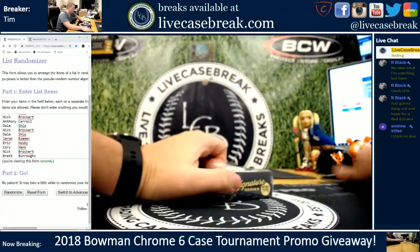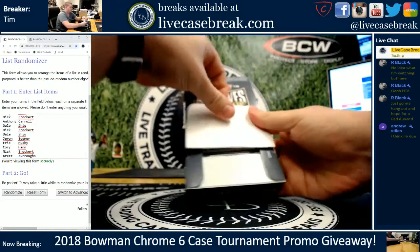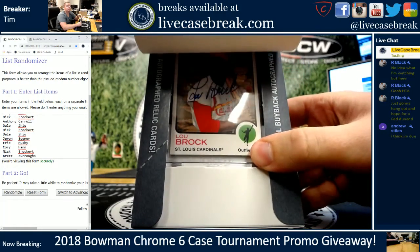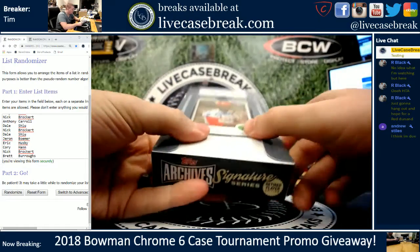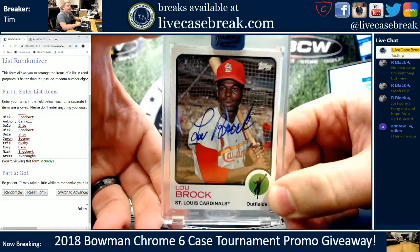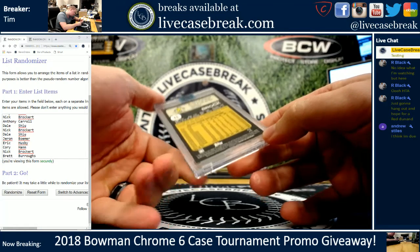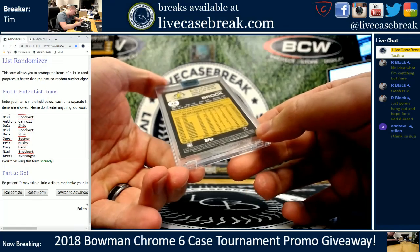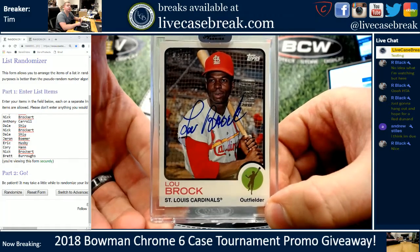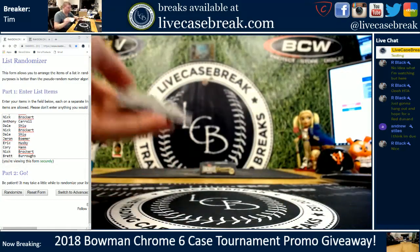Number 11 in the random. Robin, you might like this one — Lou Brock on card. Let's see if this beauty's numbered. Nice card out of 20, beautiful autograph. 18 out of 20 on the Brock, and that is 1975 — actually a 2014 reprint of '75 Topps, Lou Brock. Holy crap, that's awesome. That is spot 11.